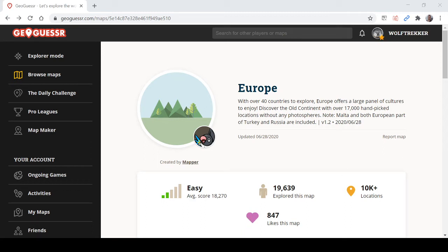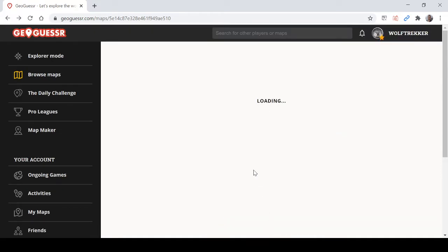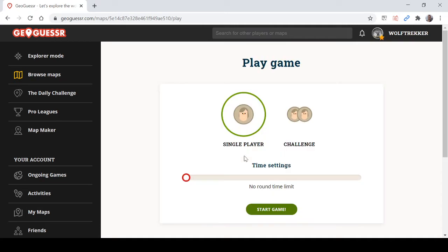Hi everyone, welcome back to GeoGuessr. Today I'm going to be doing country streaks on Mapa's Europe map. This is a map that includes the entire continent of Europe, including both European parts of Turkey and Russia. I'm going to do no moving, two minutes, and let's see how many countries I can get in a row.